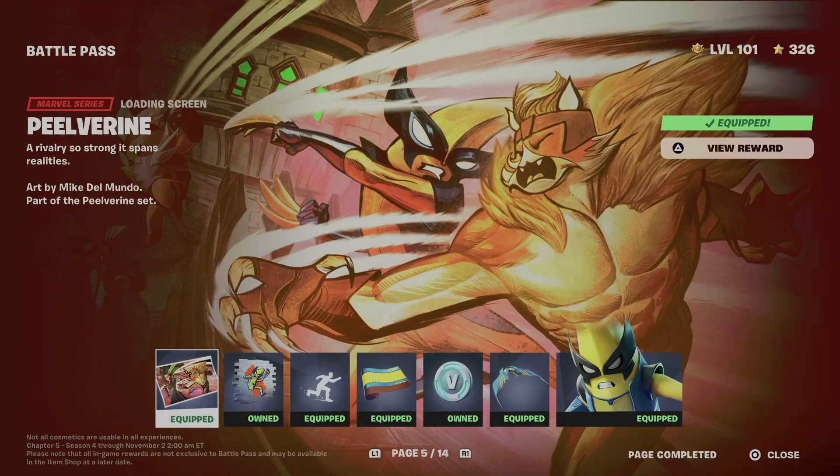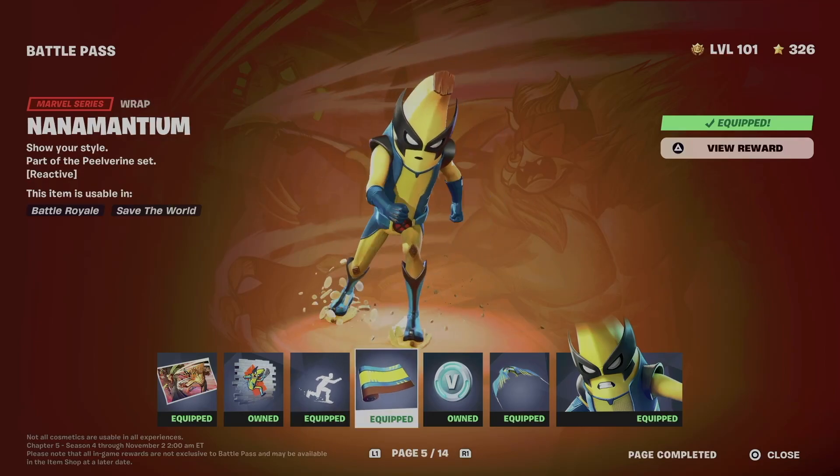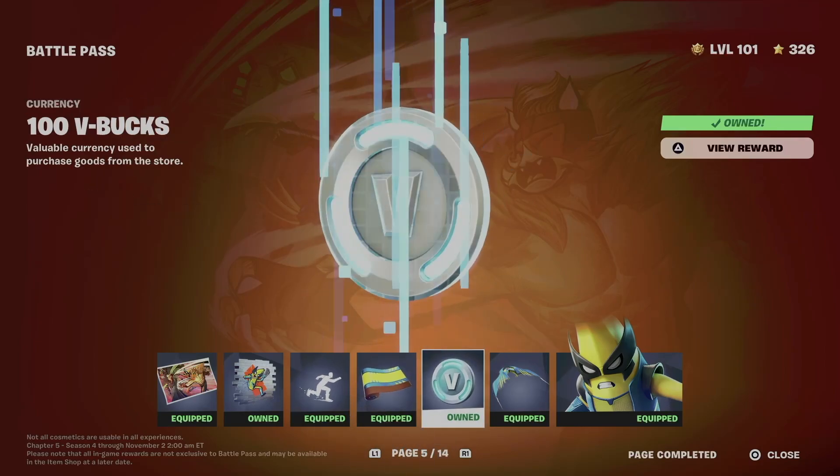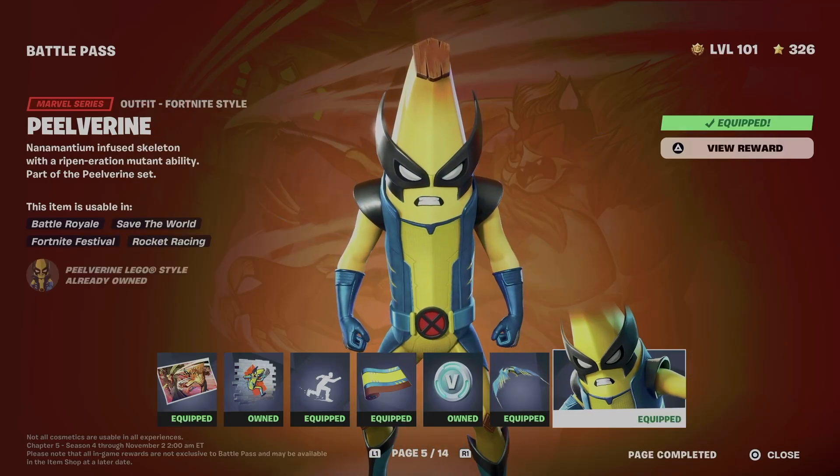All you guys have to do is just be level 100 for bonus rewards, and everything from bonus rewards goes up to level 200. We got this awesome loading screen, let's not forget about the spray, we also got this emote, this wrap, some V-bucks, let's not forget about the glider, and we finally got this skin.